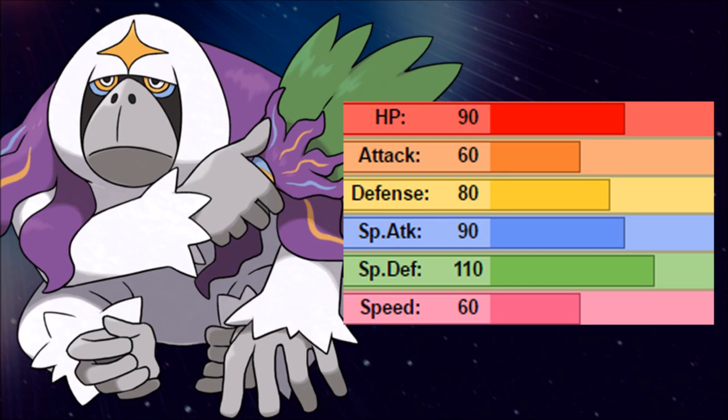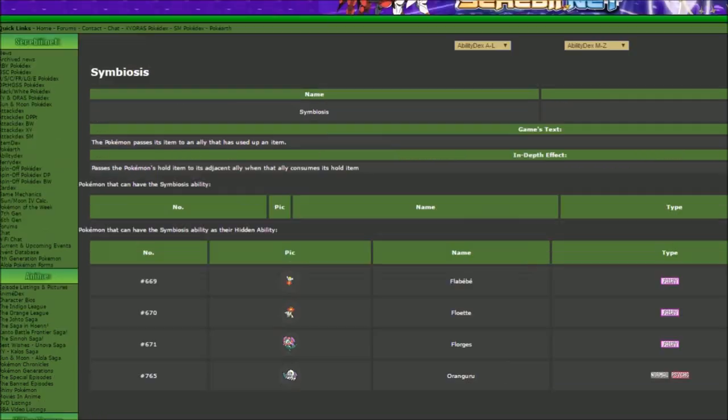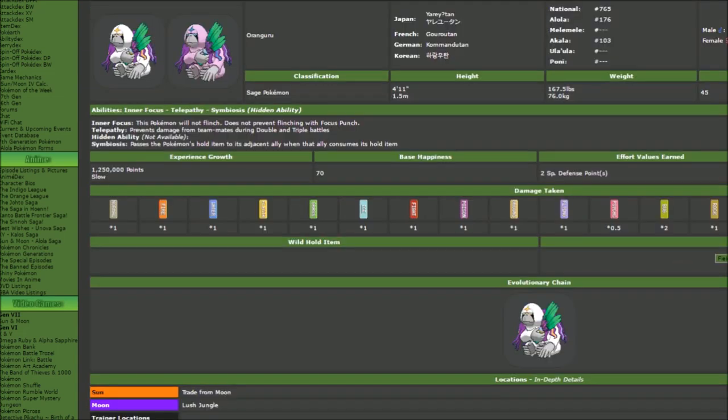Oranguru gets Inner Focus and Telepathy, and both are actually very usable. Inner Focus ensures your Trick Room setup doesn't get stopped by a Fake Out, and Telepathy is great if you're going for moves that hit everything on the field — like Surf, like Earthquake. Symbiosis is a ridiculous move and only one evolutionary line gets it, so Oranguru has so much ally combo potential once it gets access to that.